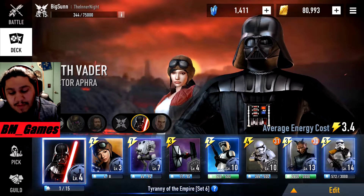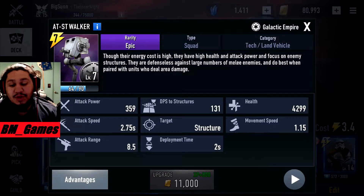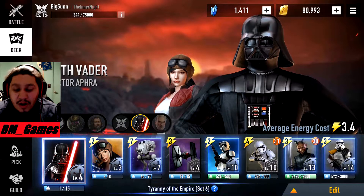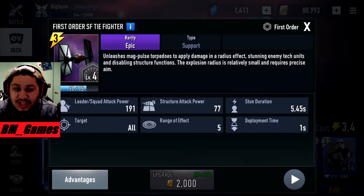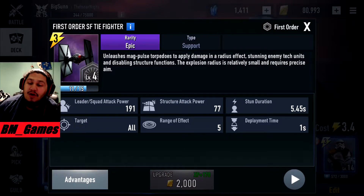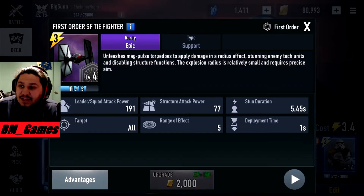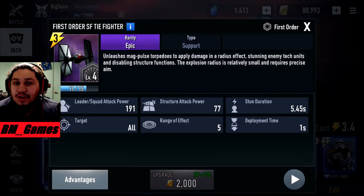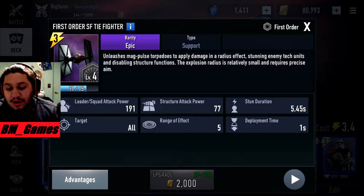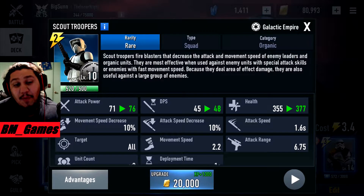Pretty much what I'm going to be running is the AT-ST Walker — obviously this is for the pushing force, this is your tower damage. And First Order Tithe, which I'm actually considering using more and more especially after using this deck. It seems really good because you're fighting against a lot of AT-RTs and this stops tower damage.